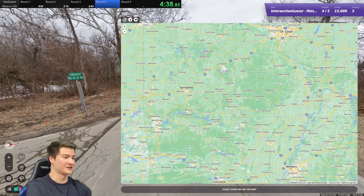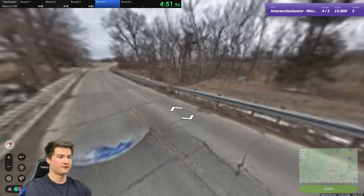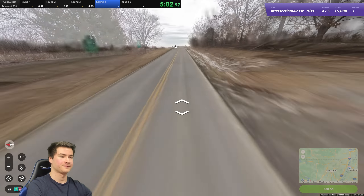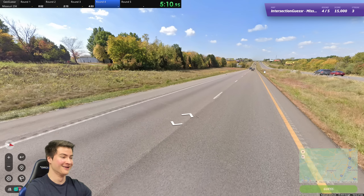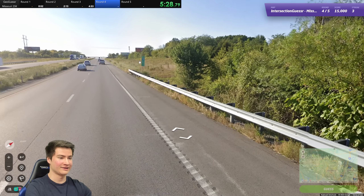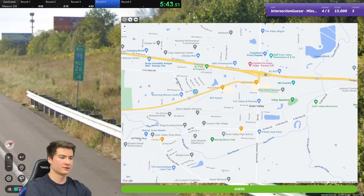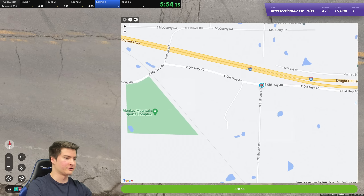Old US-40 and Stillhouse - so I'm going to look for where US-40 is first and work my way back. We're at the five-minute mark. Exit 28, Oak Grove. We can get the interstate number - it's 70, mile 26. Starting over: it's 49, there's 28, so we're like in here then. Yeah, there's 40. Back to the start - we're at Old 40 in Stillwater, or Stillhouse. Here's Old Highway 40 - we gotta be here. There it is. Nice.